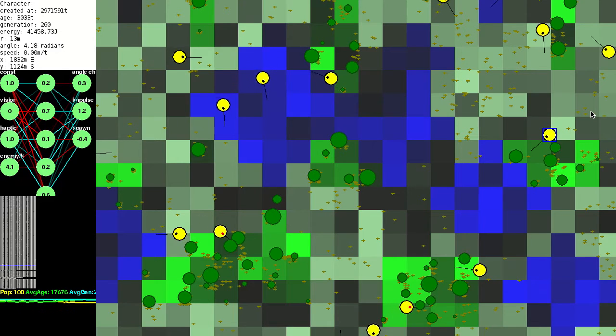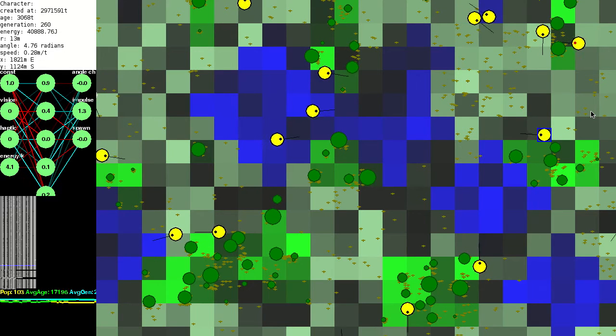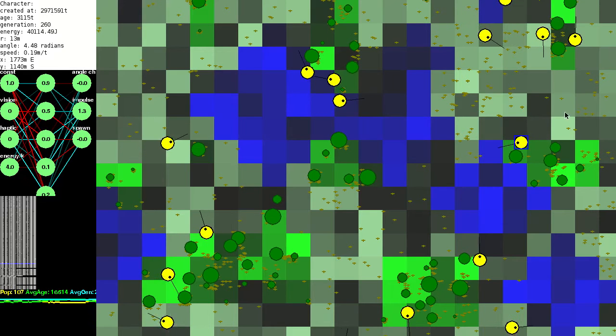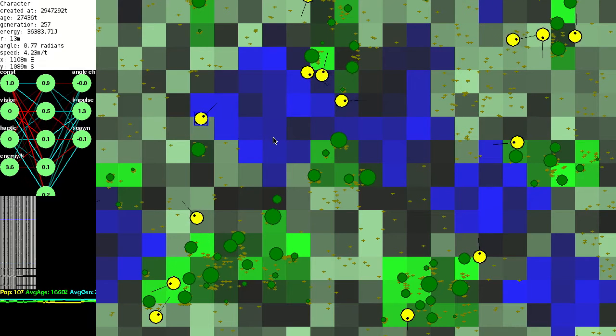We'll pretend everyone is a ghost for the moment. I've also implemented sexual reproduction — a new creature will be bred if two creatures are touching and both of their spawn output neurons are greater than zero.